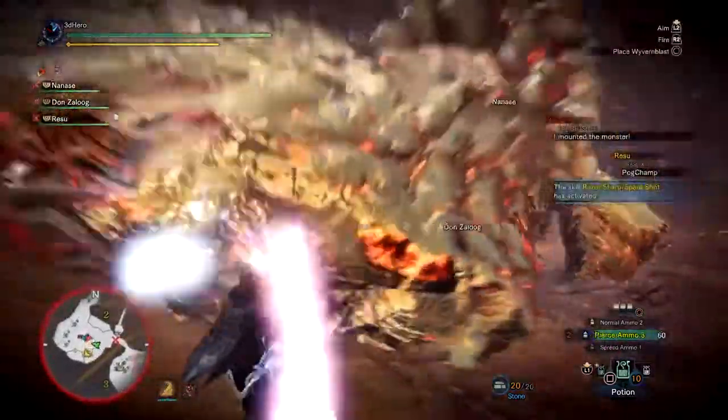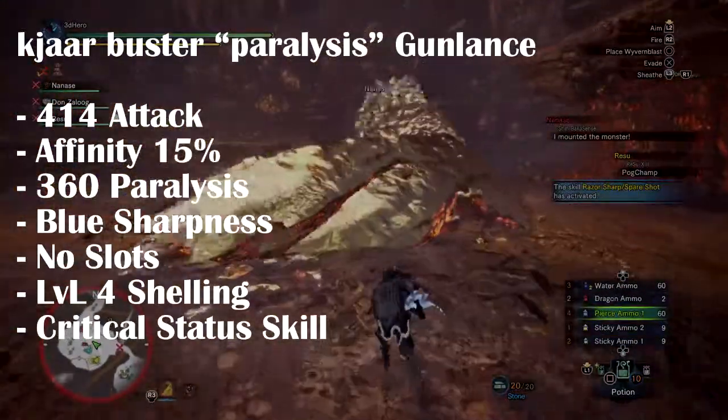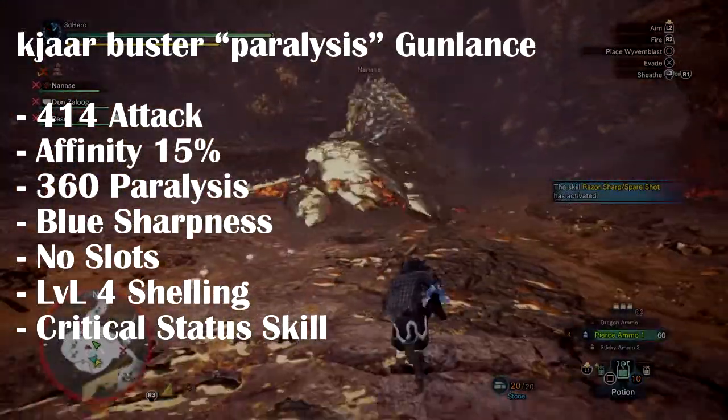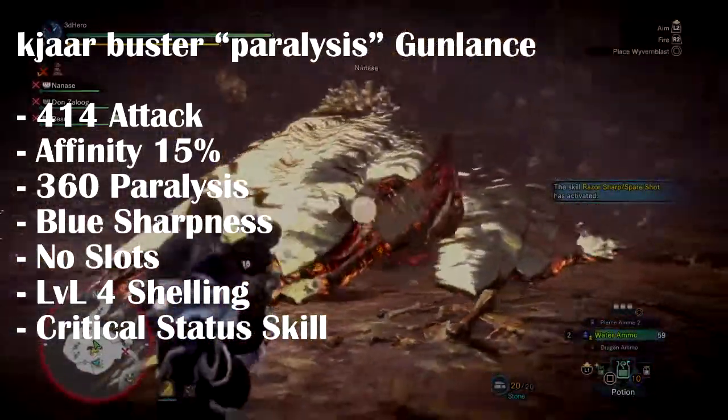Next we have another paralysis-based weapon called the Kajar Buster Paralysis Gunlance, which has 414 ATK, 15% affinity, 360 paralysis, blue sharpness, 0 slots, level 4 normal shelling, and Critical Status.